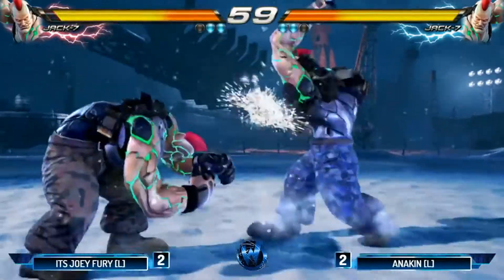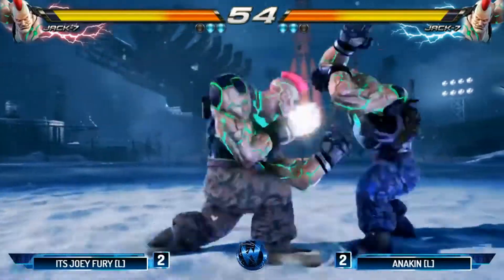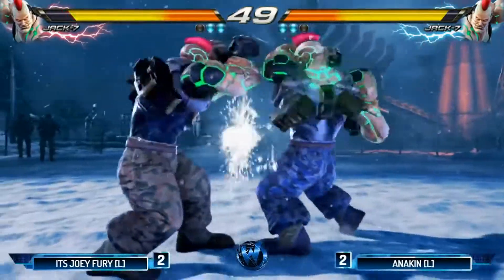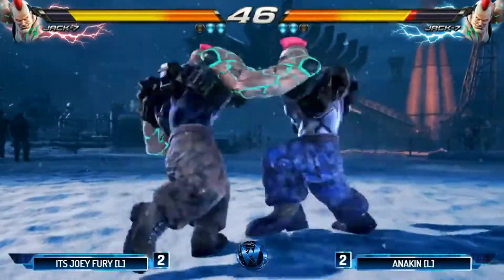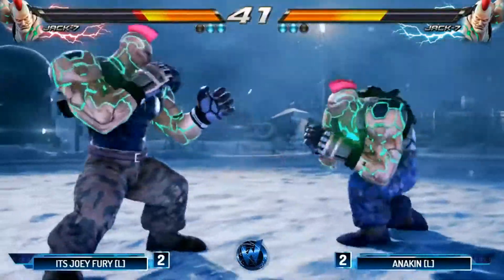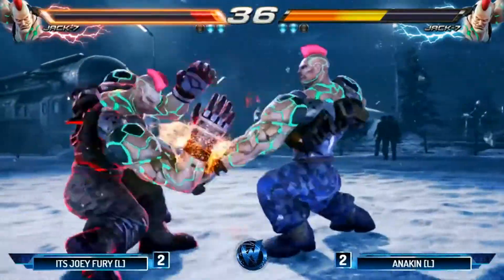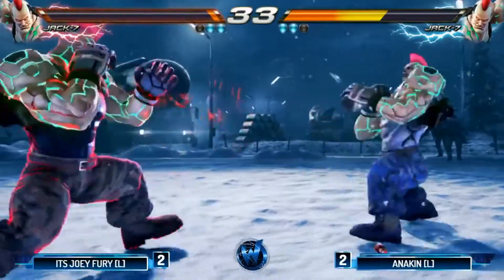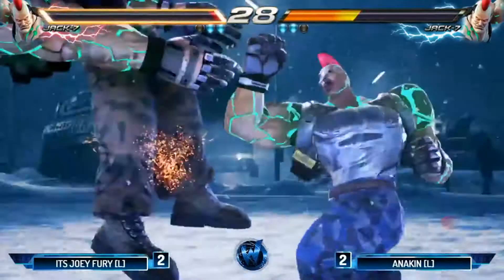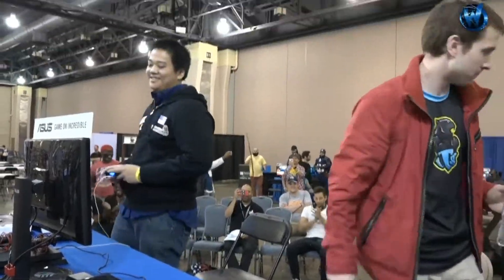It all comes down to this — is it going to be Joey Fury or Anakin? One round. Good block from Anakin, not able to get a punish out of it. $2,000 for first on the line. Goes for the while-rising one, and Joey Fury is so patient — blocking everything, his defense is crazy. It's back and forth — Anakin chopping him down, gets the low. Rage mode for Joey — last pixel. Last chance for Joey. The big out for two — Anakin with a tap forward two. He takes it. Anakin, our Wizard World Philadelphia champion!